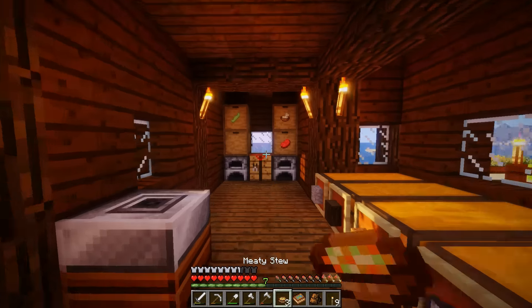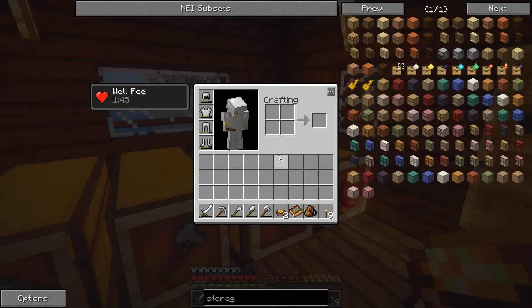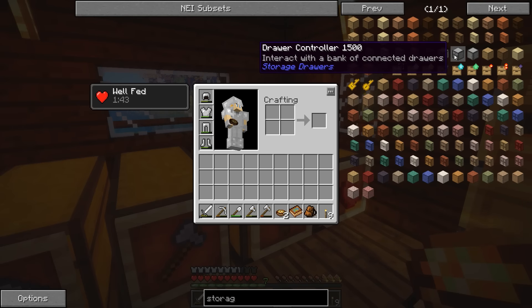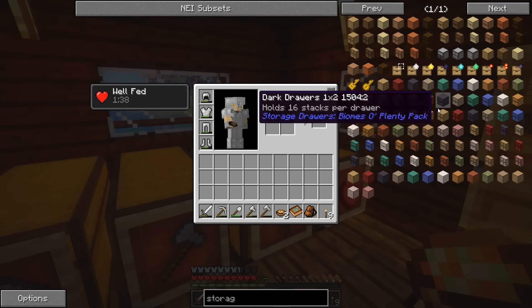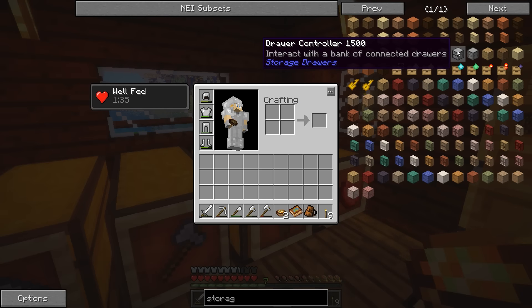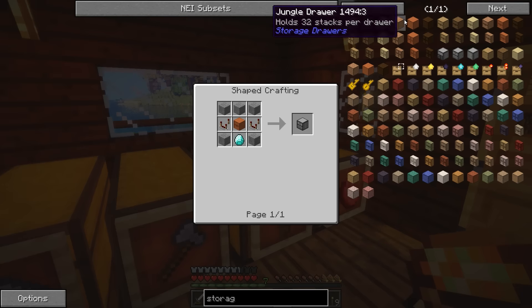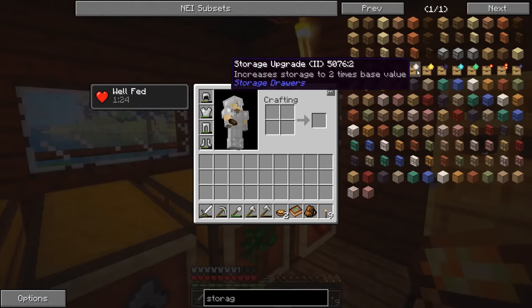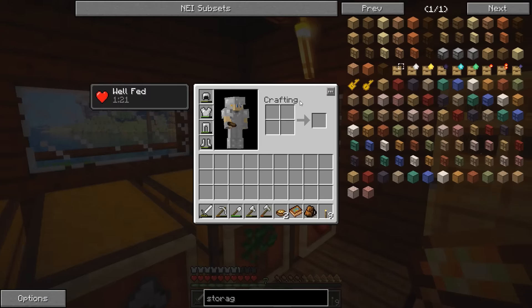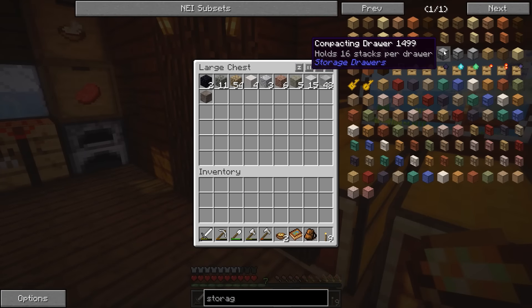Storage drawers work basically like Jabba barrels — I think the mod was originally inspired by them. The other nice thing is we can make a drawer controller. I think it's the drawer controller that lets us just put everything into one central thing, which is pretty cool.